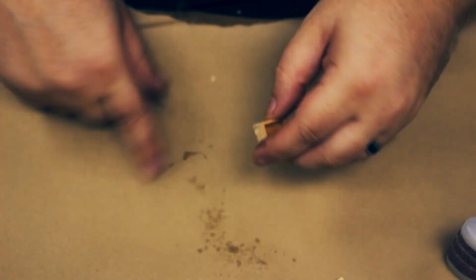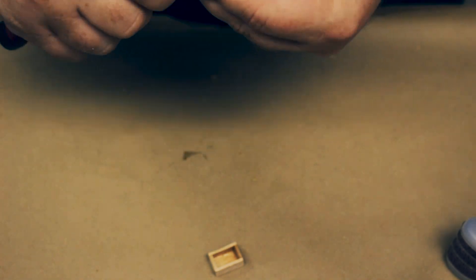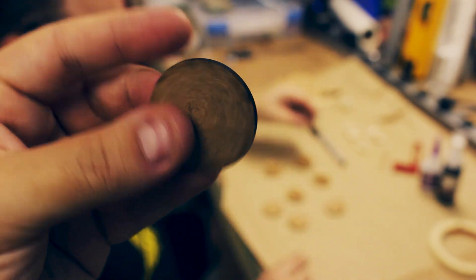We're making eight of these in total today. Four of them are going to have some chests on there, and with each one we're going to do something different with the lid. For the one that still has a hinged lid attached, we're using some 1mm dowel to create the hinge. For the bases, we're just using some offcuts from another project, but any base will do fine - GW bases are pretty easy to pick up.